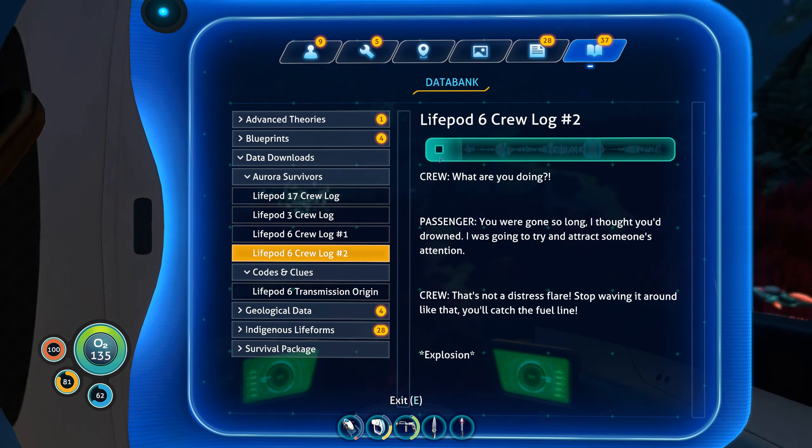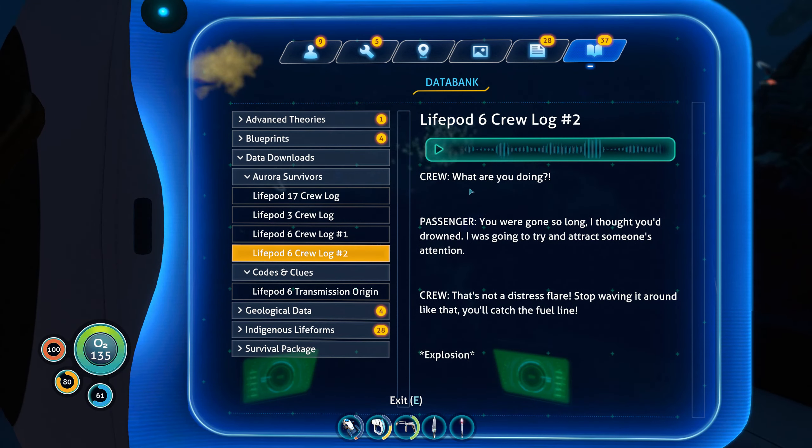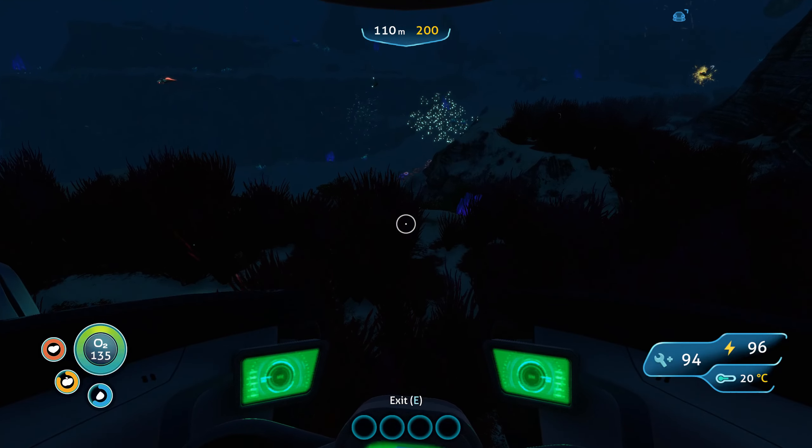'We have rendezvous coordinates but the routes are radiated.' 'What are you going to do? I'm head of human resources, this is not my expertise.' 'The PDA says if we can find some lead we can make radiation suits.' 'I am not setting foot outside this life pod without proper protection.' 'Don't worry, I'll go.' Then the sound of an explosion - I guess they blew up.